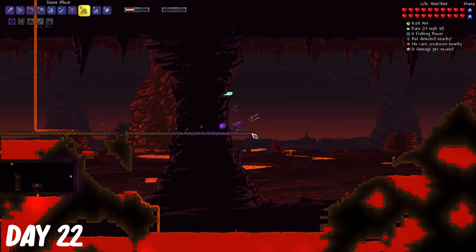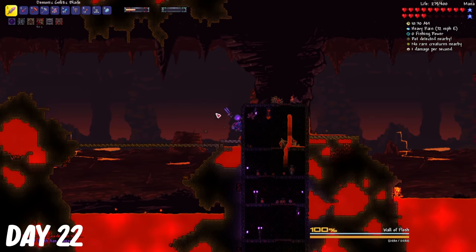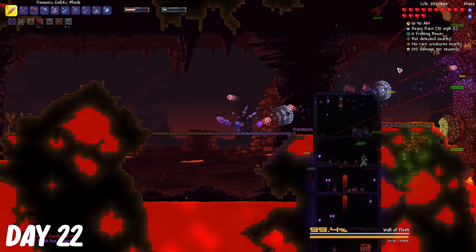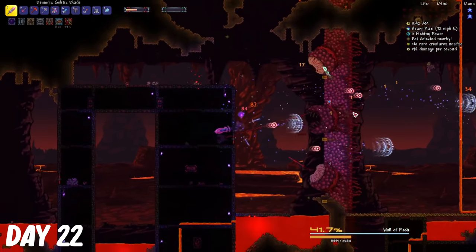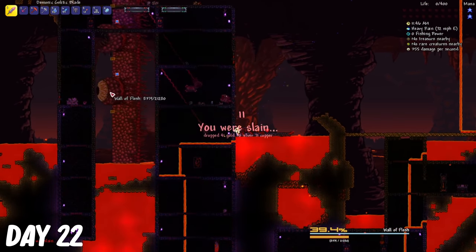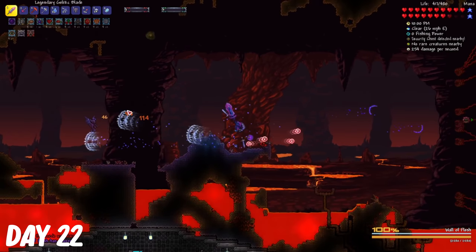On day 22, I went to hell and built a really long bridge for the Wall of Flesh, but then I accidentally killed one of the voodoo demons and spawned it by accident. And clearly, I was not ready for it. I did however get it to like 40% health before I ran out of platform and died. I returned back, and this time I was ready. I drank all my potions.